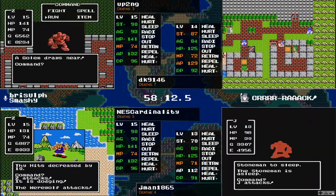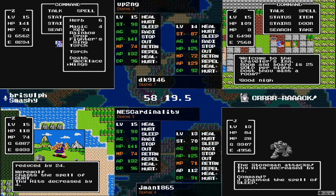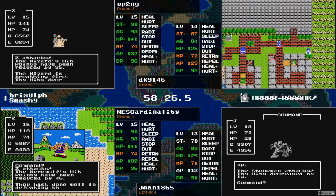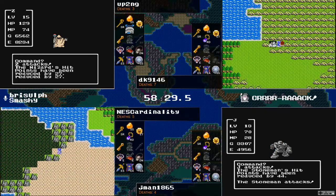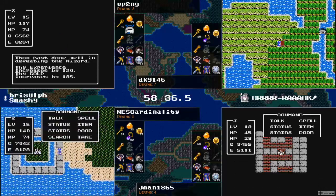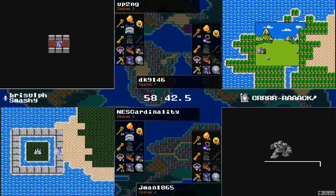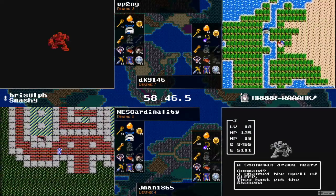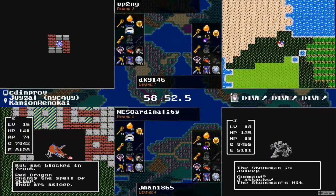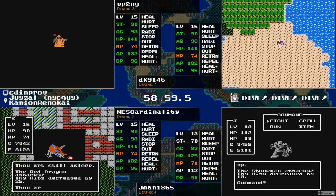Up2ng actually getting quite the hero run here — has only seen that wizard so far. Here comes a punchy Golem, gets away on the first turn though with their 60 agility — should be a pretty easy run most of the time. Both are taking fights, so I'm assuming we won't see Repel or a Fairy Water from either of them. When a Red Dragon shows up for NEScardinality — you did not want to see that.